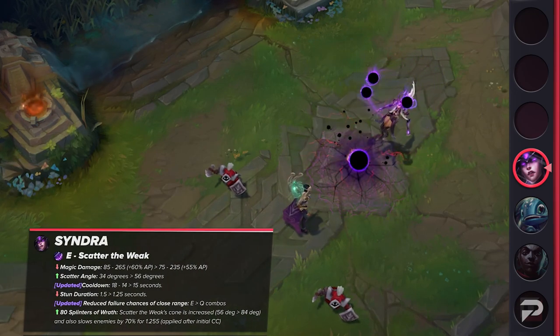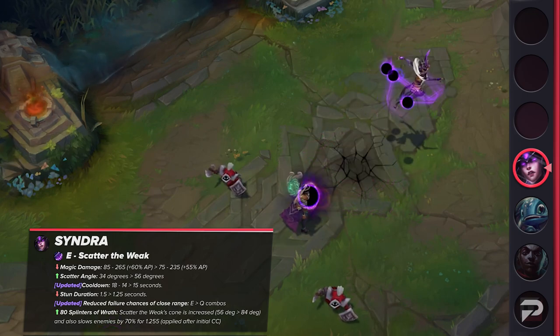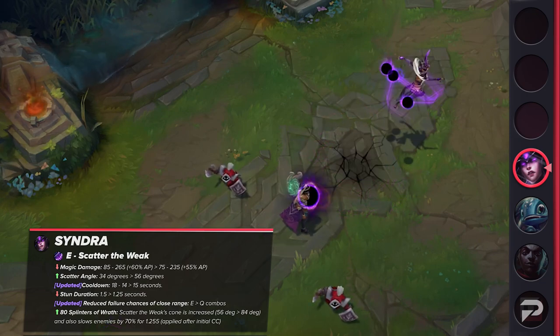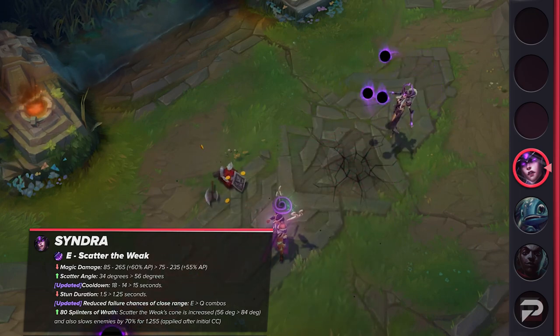Syndra's E will now have its damage reduced but gain some utility buffs. The scatter angle will be increased, cooldown lowered at early ranks, and the chances of a close-range EQ combo failing will be greatly reduced. However, the stun duration will be lowered slightly. After gathering 80 Splinters, the ability cast radius will be increased again and also apply a huge slow after the initial crowd control.